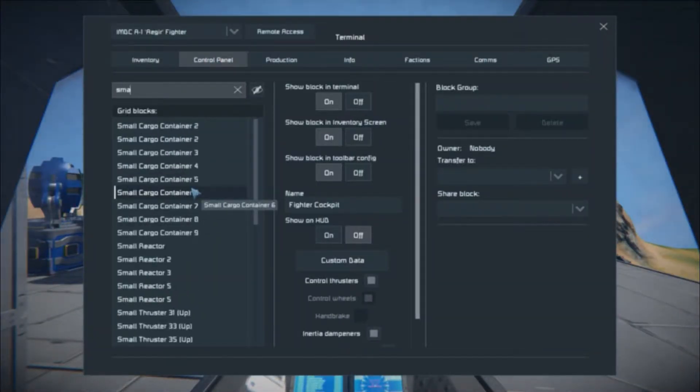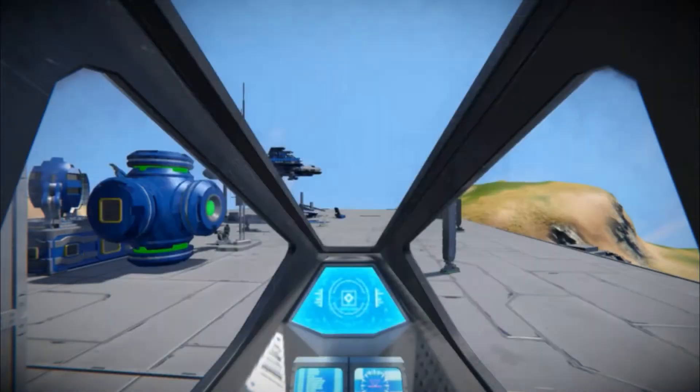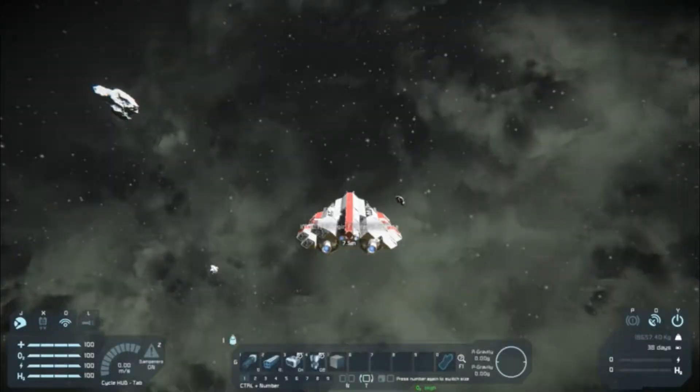This ship also has nine cargo containers, five reactors, one antenna, and one beacon. As of right now this ship is currently only space-worthy, and because of years of updates, the ship's reactors and batteries can no longer keep up with the current demand for power.